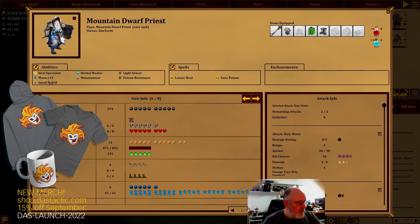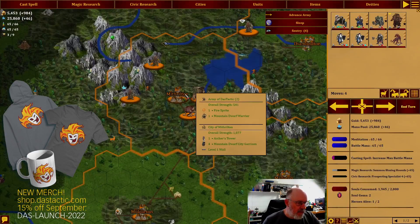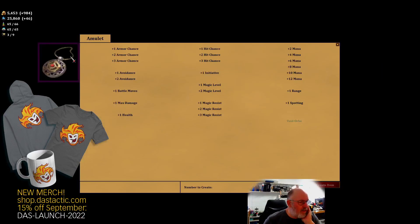So if we go back and look at what we can build at Mithrilton under 'create items' - we've got the helm, ring, boots, and amulet to consider. The amulet gives up to plus 12 mana, which costs about 5,700 mana - not that much. We also get extra initiative, spotting, and range plus one. The health per unit costs quite a bit more. I'm happy just getting a 12 mana item, so let's create this item - I think the amulet is what we want.